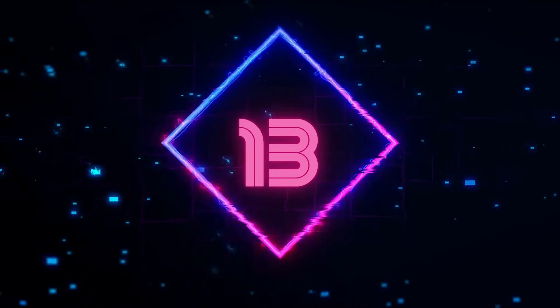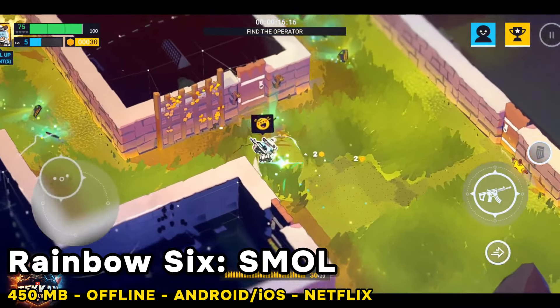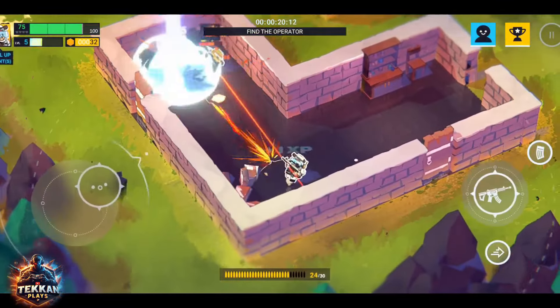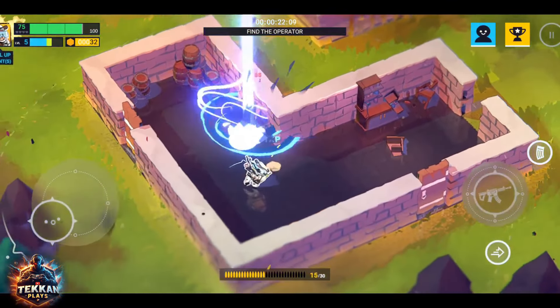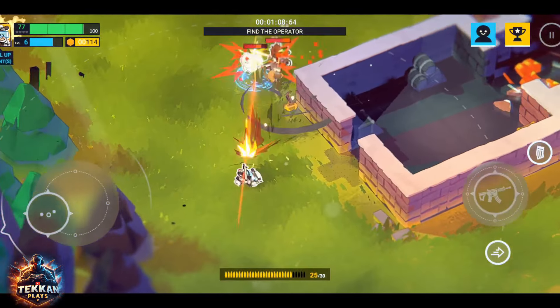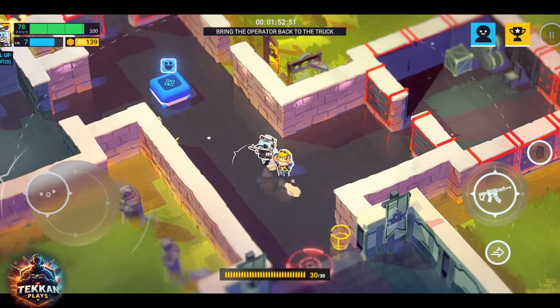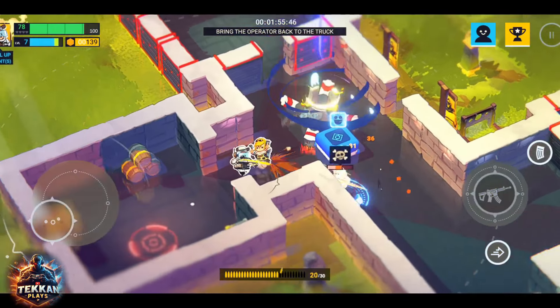Number 13: Rainbow Six Smol takes a decidedly different visual approach to the franchise. Instead of the gritty realism of Rainbow Six Siege, it opts for a stylized, almost chibi-like aesthetic. If you appreciate a clean and functional art style for a mobile title, Smol delivers a perfectly adequate experience.